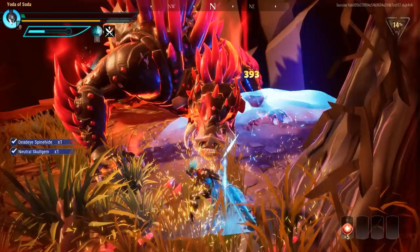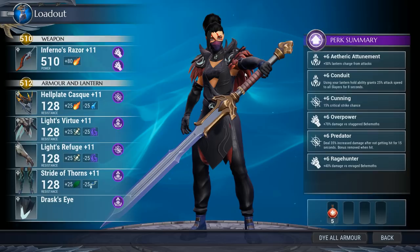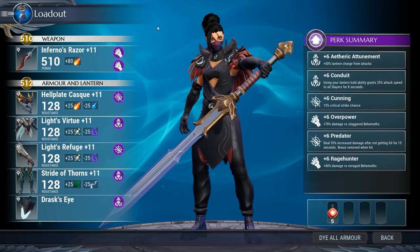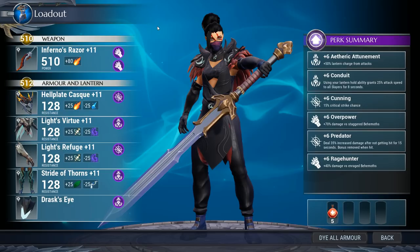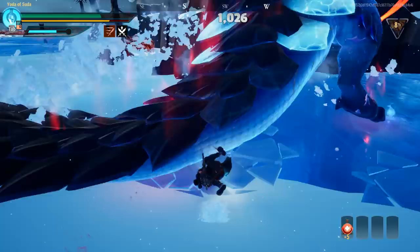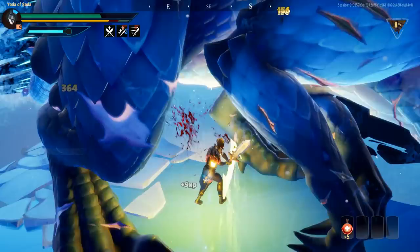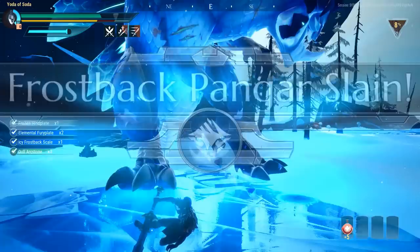Moving on to Blaze Damage — for this one, we're going to be using the Hellion Sword, and the build for this one is the same one that I featured on my best Swords Builds video. I'll leave a little card if you guys want to go check that out, but the helmet is Hellion, the chest piece and gloves are from Rezekiri, and the boots are Koshai. With this, you get everything: plus six Etheric Attunement, Conduit, Cunning, Overpower, Predator, and Rage Hunter. The damage is insane, and I don't think there's much left for me to say on this one. Just try it out for yourself if you haven't, and definitely get yourself these pieces.